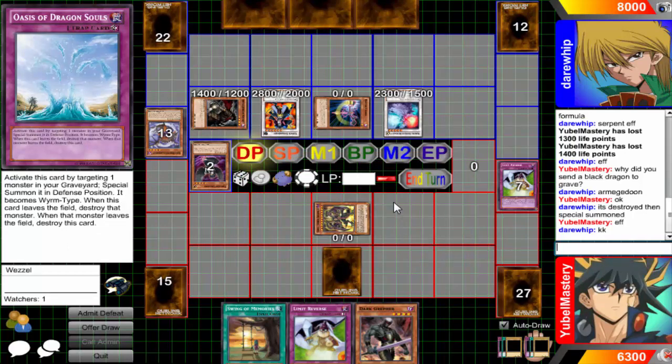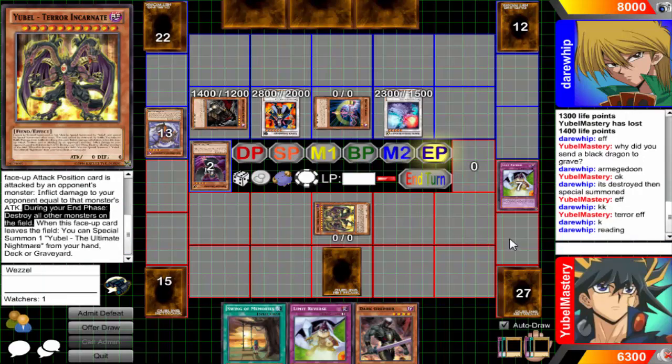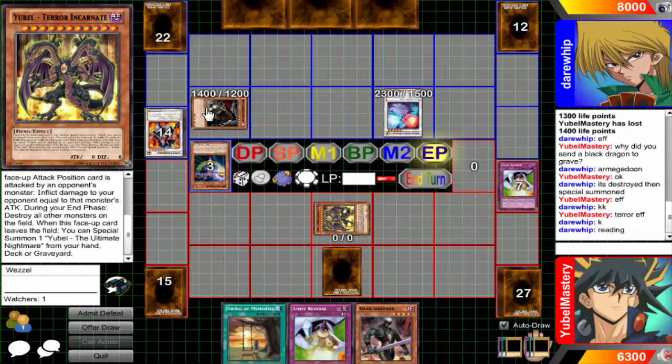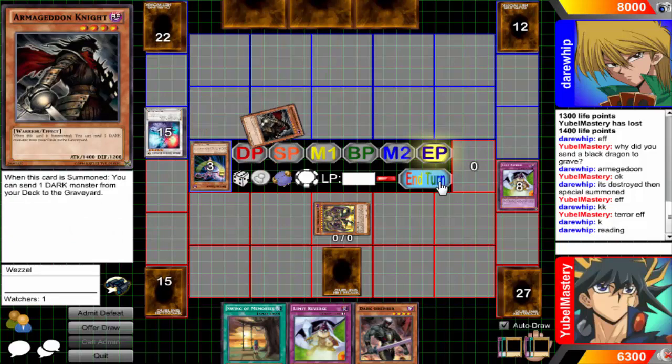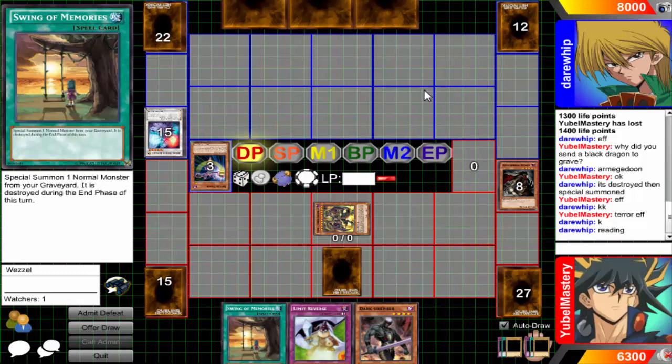Those are going to get wiped, so there's really no point in me doing much this turn. Do I really feel like setting the other Limit Reverse? No, I'm just going to end my turn. Azure Eyes with no Azure Eyes is pretty good. There's just a lot of things that the deck can do that I just don't want to lean on Doom Shaman too much.